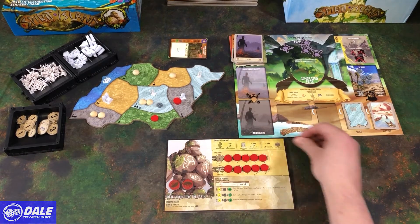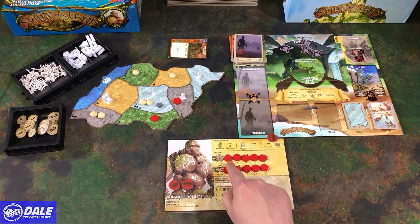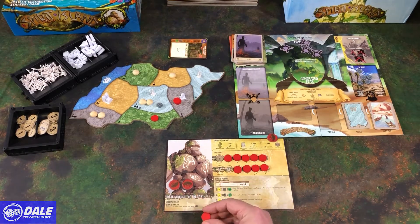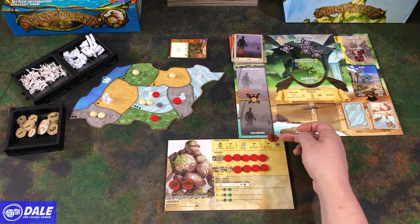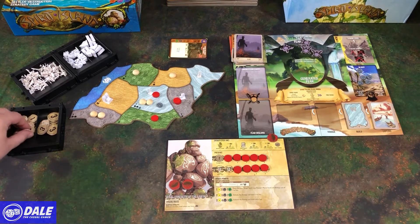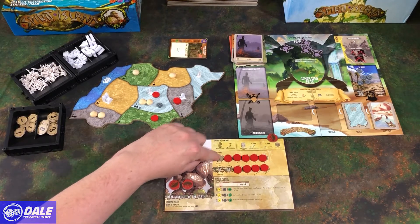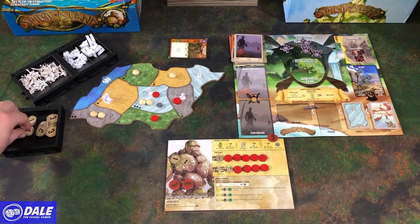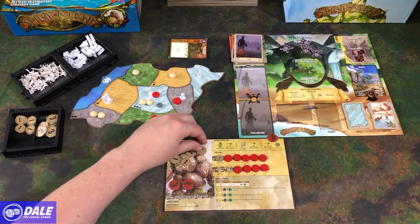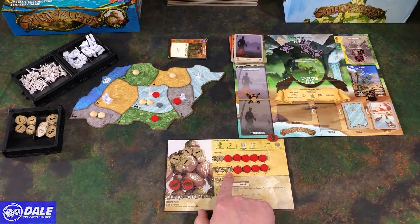I'm just going to use this to mark where I'm going. We can choose from the leftmost spot in any of these rows. I'm going to get my card ability up and we'll place that there. Then we also gain two energy. Then for gain energy, we gain the rightmost spot revealed, so two more energy.